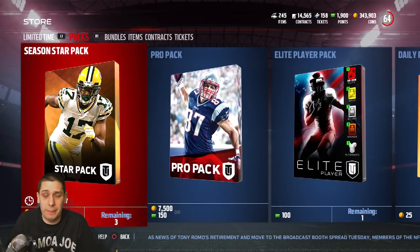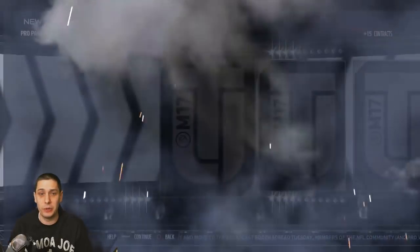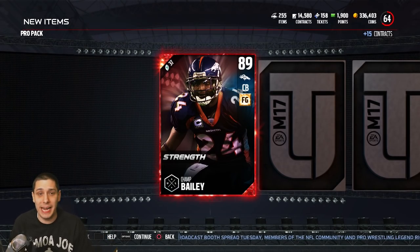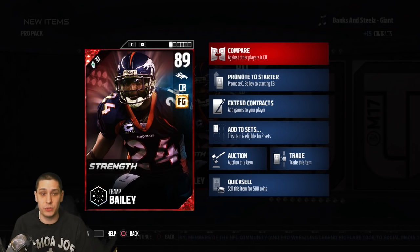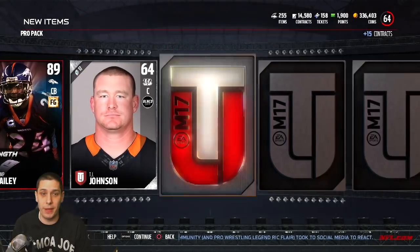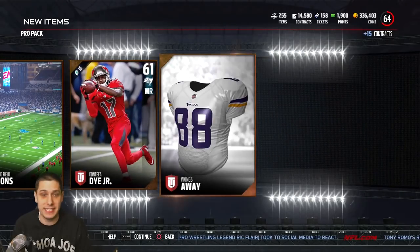I just want to play with this Romo and have some fun — I obviously can't afford it with the coins I have. Then we get a Champ Bailey strength card — that is a really nice pull, 89 overall. That is one of the ones you need to complete the Champ Bailey set, and obviously Champ Bailey is one of the new legends. I don't know what it's going for right now, but that is probably one of the better pulls I've had recently.